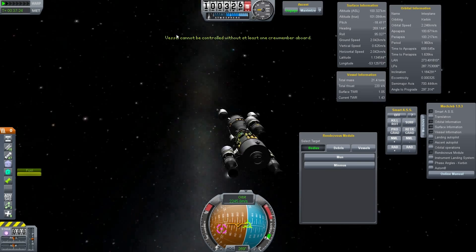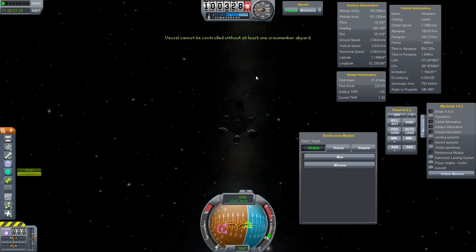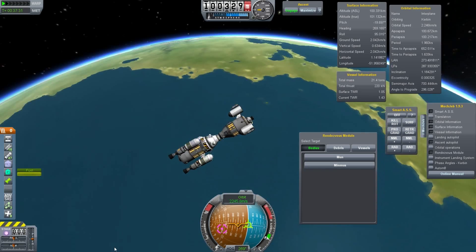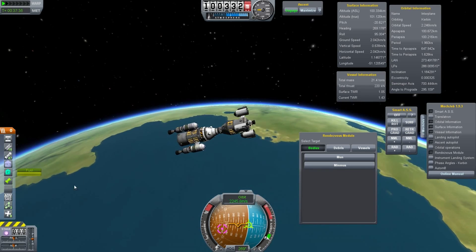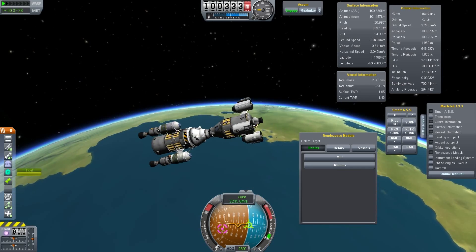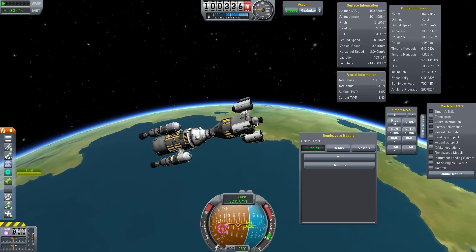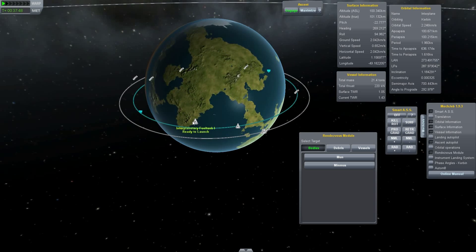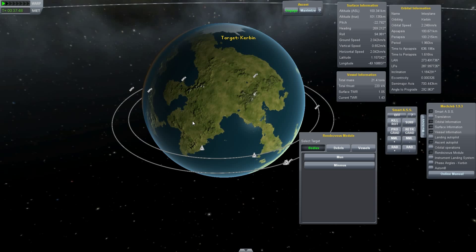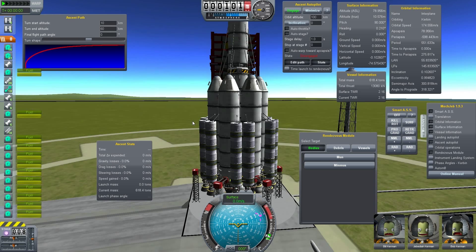Normally I would not show you the launch because it's just plain boring and everybody knows how a launch works. But I've been asked lately how I managed to get into a rendezvous orbit with the MechJeb functions. So I will use this video to bring my fuel tank unit into orbit and show you how I managed to do a rendezvous.